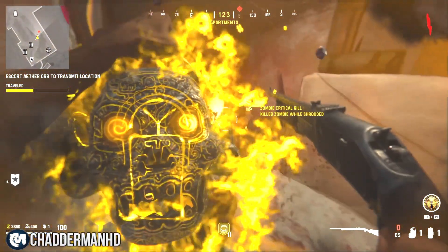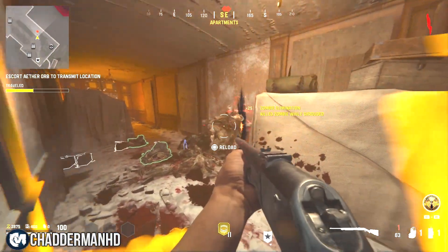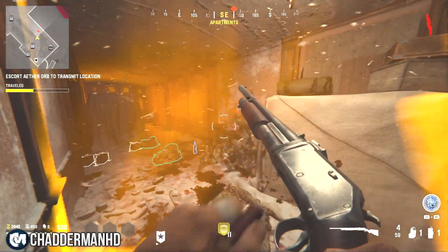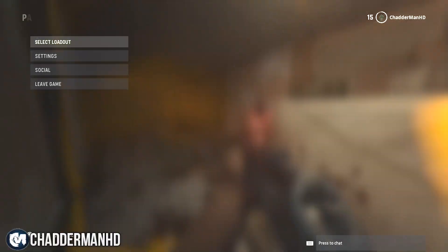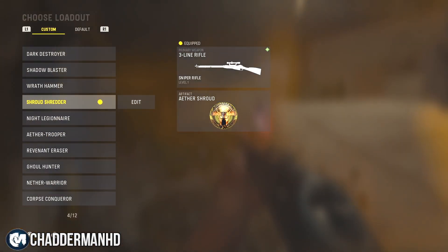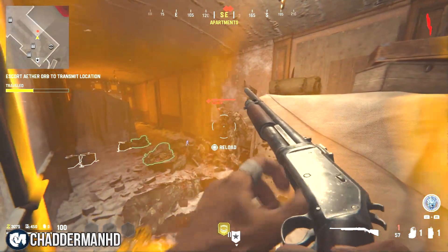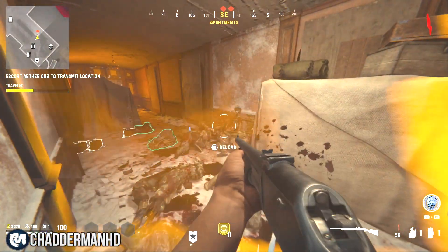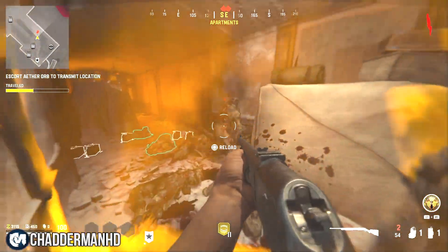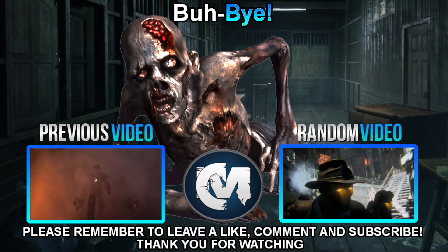You can mix these up as much as you want. Some field upgrades like the Ether Shroud will make you invisible to zombies for a few seconds, giving you time to reload. Others like the Rings of Fire will last a little bit longer. They're all going to be good in their own way. That's been channel MXD — hope you get to try this one. Big shout out to the founder, Seal Glitches, who found this. Go check him out and I'll see you soon!